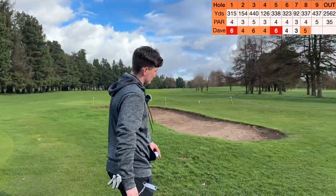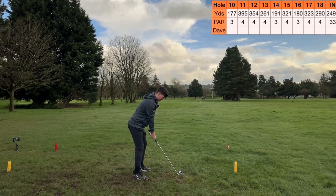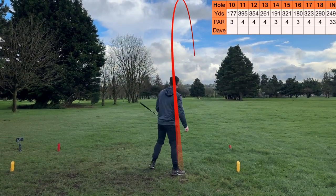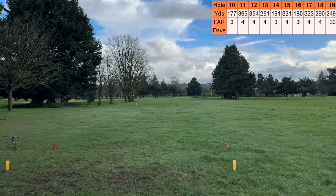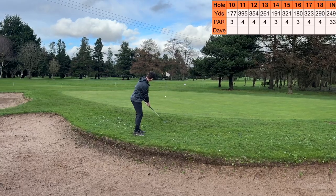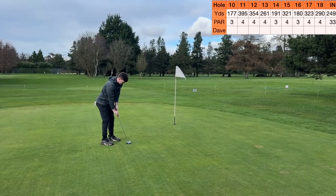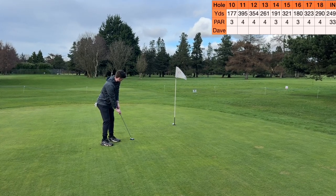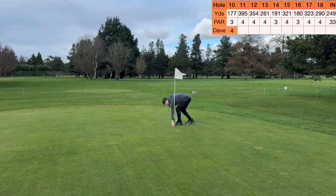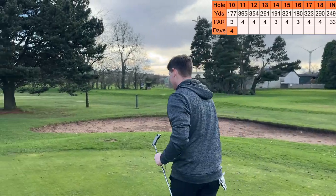Not a great start on the front nine. Now onto the back nine. Six iron in hand, 177 yards - want to get on the dance floor. It's a great strike but it's leaking right - back right of the green, we'll take it. Shot two, pitching wedge in hand. Go do a nice little bump and run, try and get one right to the pin. We're par putting anyway. Bogey on the hole.